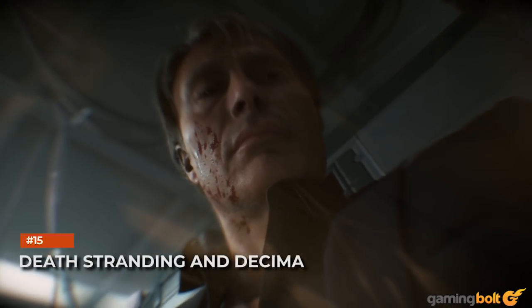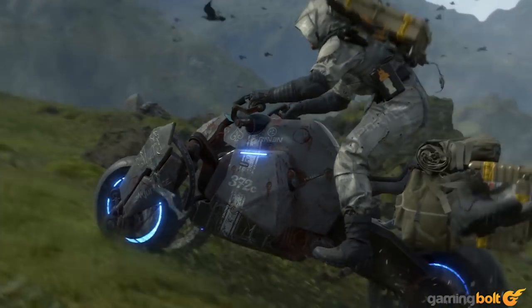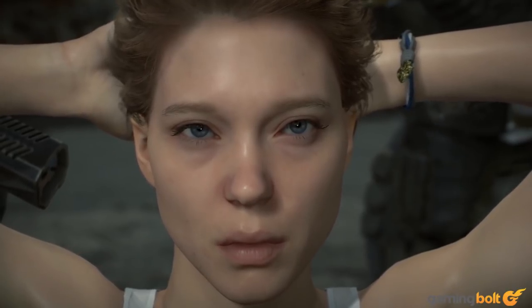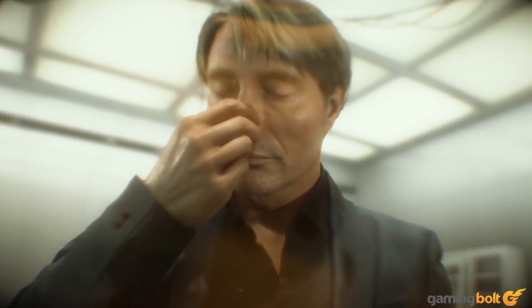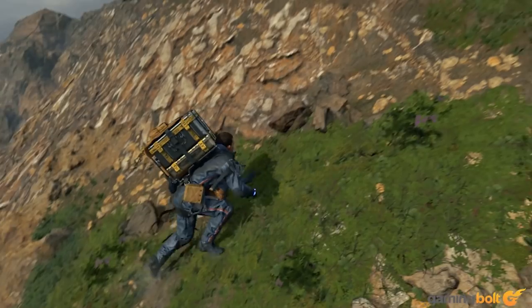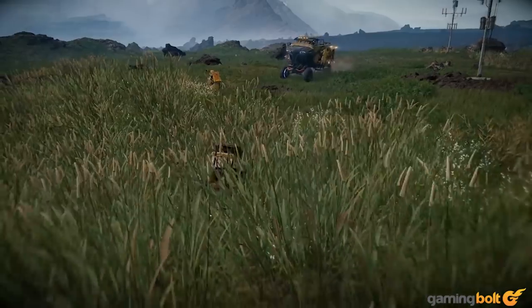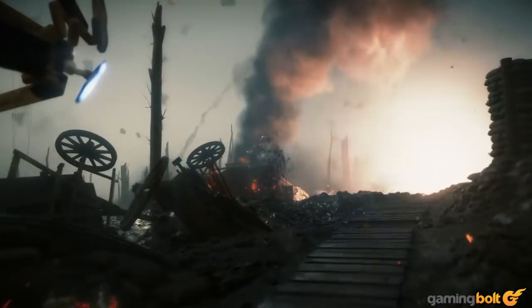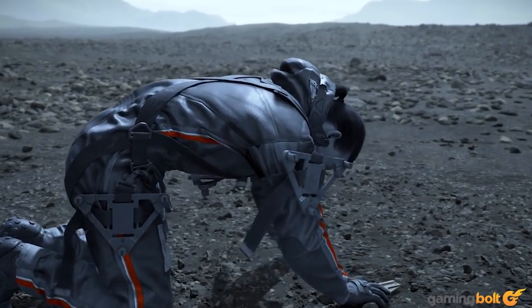Death Stranding and Decima. Innovating with graphics isn't just about new technologies, but how different technologies are utilized to achieve incredible aesthetics. Such feats are abound in the latest Death Stranding trailer, like Mads Mikkelsen's hair moving independently, meticulous rigging for small pieces of duct tape, realistic moss and hand-placed blades of grass, unique volumetrics, and much more. The sheer attention to detail showcases the strength of the Decima engine and Kojima Productions' art team.